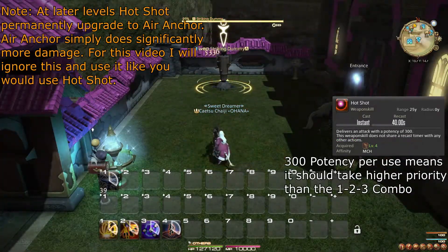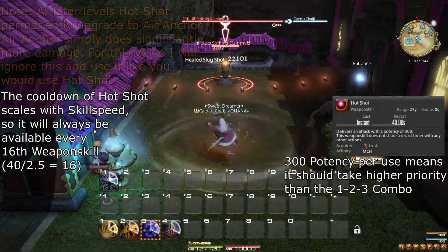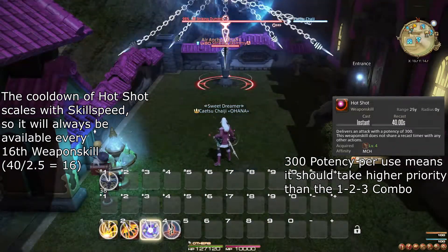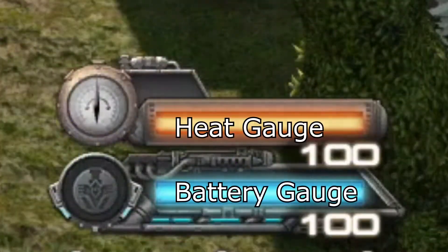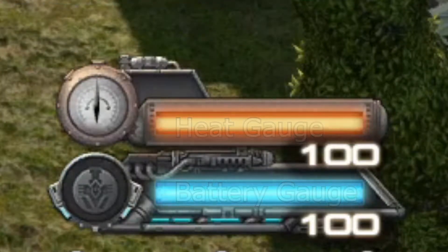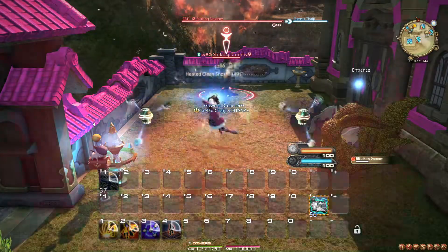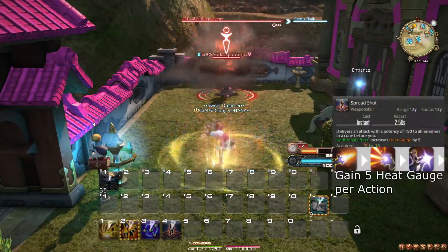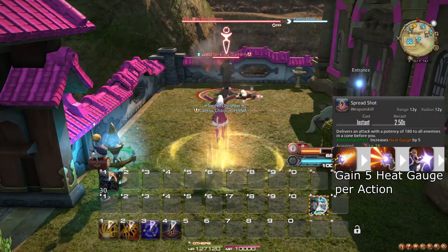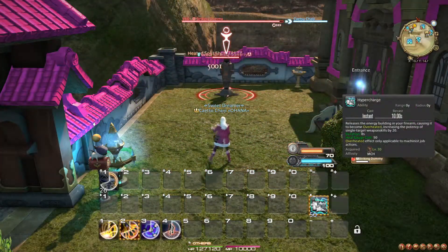Hot Shot does not cancel your combo and does a decent amount of damage. For now, it is simply a weapon skill with a cooldown, which you should make use of whenever it is available. Now, let's talk about the heat gauge. Whenever you use certain actions, you generate 5 heat gauge, up to 100. These actions are: Split Shot, Slug Shot, Clean Shot, and Spread Shot. When you have at least 50 heat gauge, you have access to the ability Hypercharge.